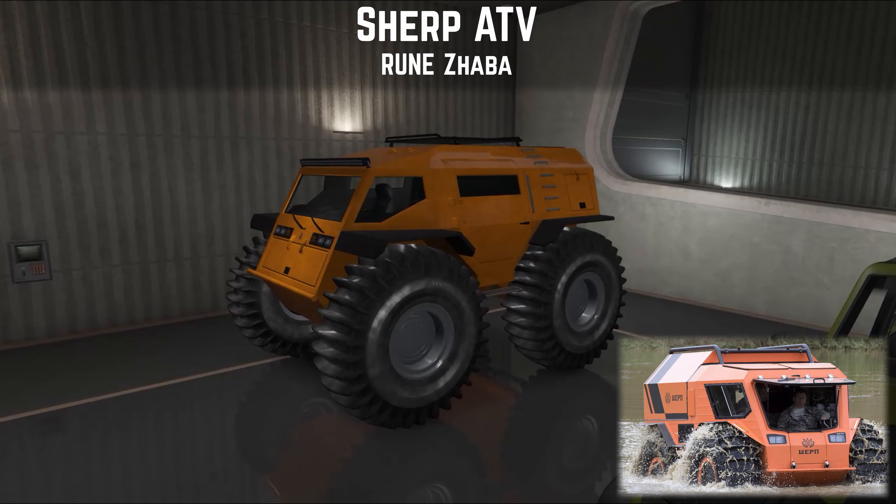The Rune Zaba — in real life the Sherp ATV. Gav, are you watching this? I remember doing a casino heist with Gav and we used this as the escape vehicle to get trade price. It was a very hilarious, very long-winded escape. We did make use of the fact that it can go on water and we finally escaped.